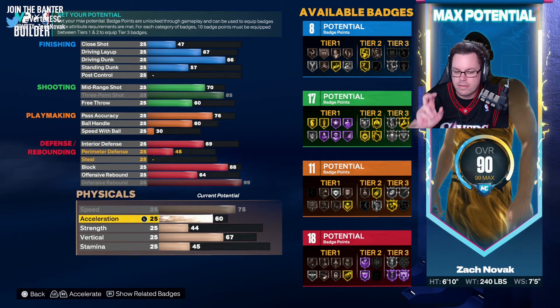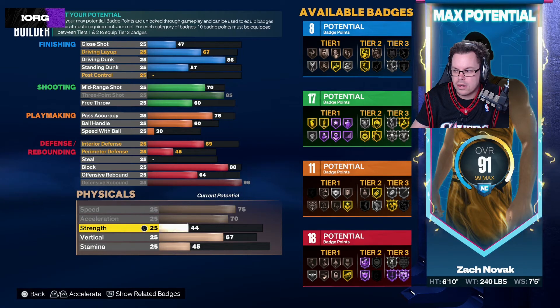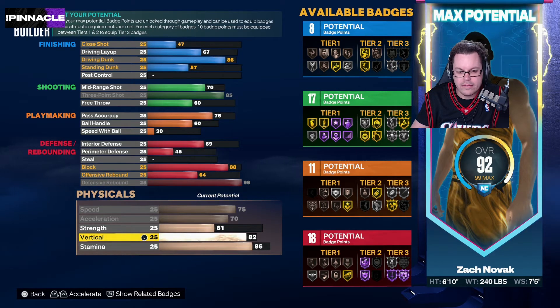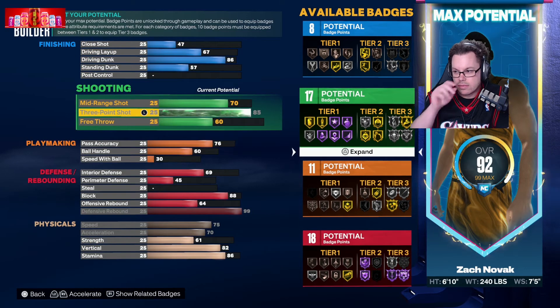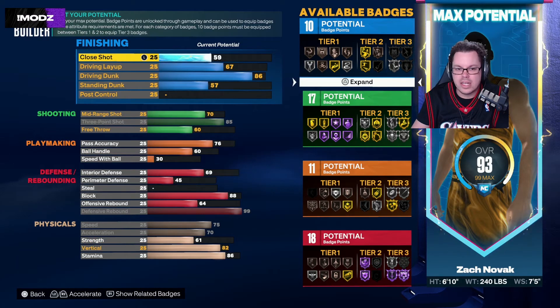Chase down artist hall of fame is pretty awesome. One piece of advice I heard online from someone who's really good: don't worry about speed with ball. I've played this build for about seven hours today and I can say they're correct — we actually leave the speed with ball at 30. Vert is 82, and close shot I just yammed it up to 96.